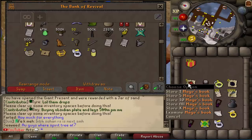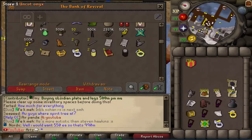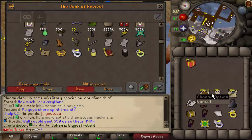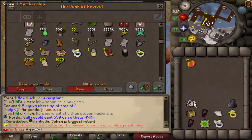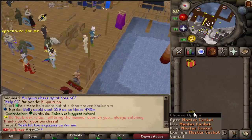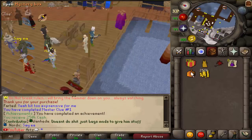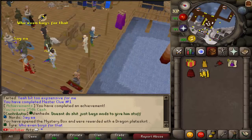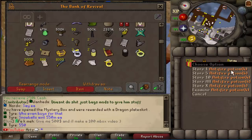A jar of sand, a bunch of mages books, a jar of darkness, warrior ring, a bunch of onyxes. I wonder how hard it was to get these boxes because they look really good - a thousand rune skimmies! What is this - a bell? We're gonna claim this and open the elite casket. It'll give a master - okay so it's like a clue scroll reward. That inventory is completed, let's continue with the rest of it.